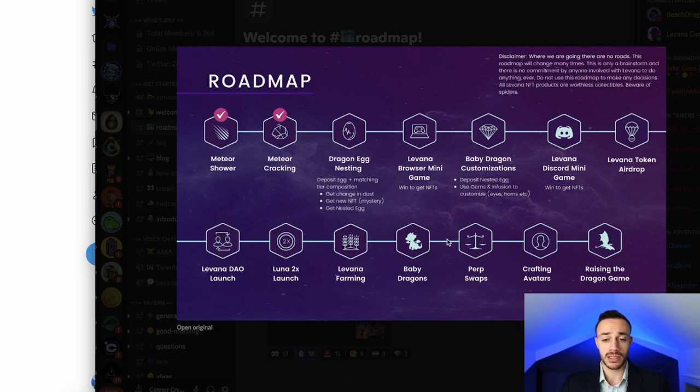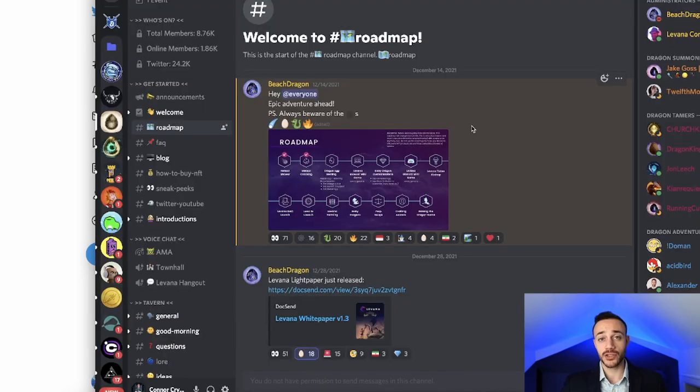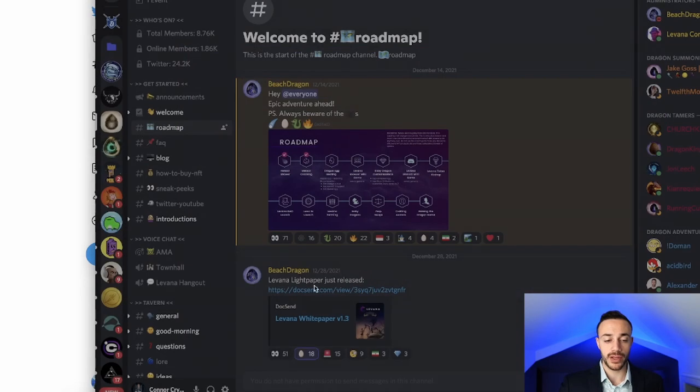We have the dragon customization, then the Discord minigame coming out, and then the token airdrop, which is big. Every single task you complete with Levana — if you participated in the meteor shower, cracked an egg, etc., and now you play the minigame — it's all recorded in your wallet. And I believe that will impact the amount of tokens you get for the airdrop.